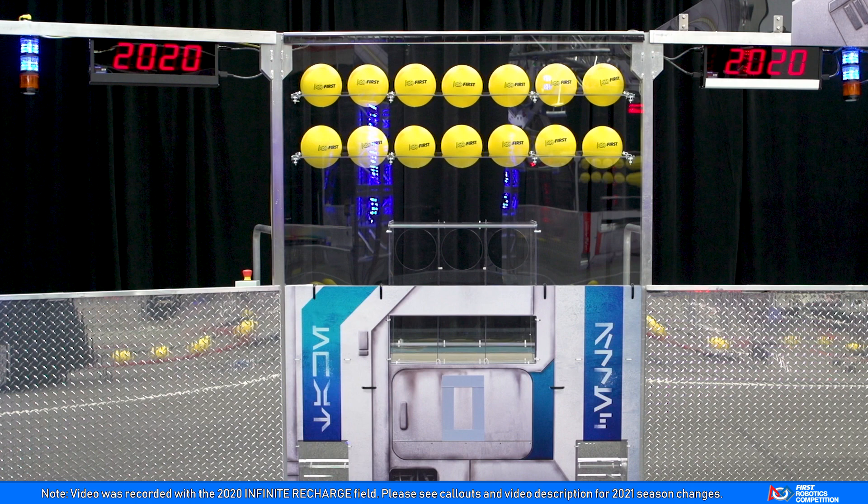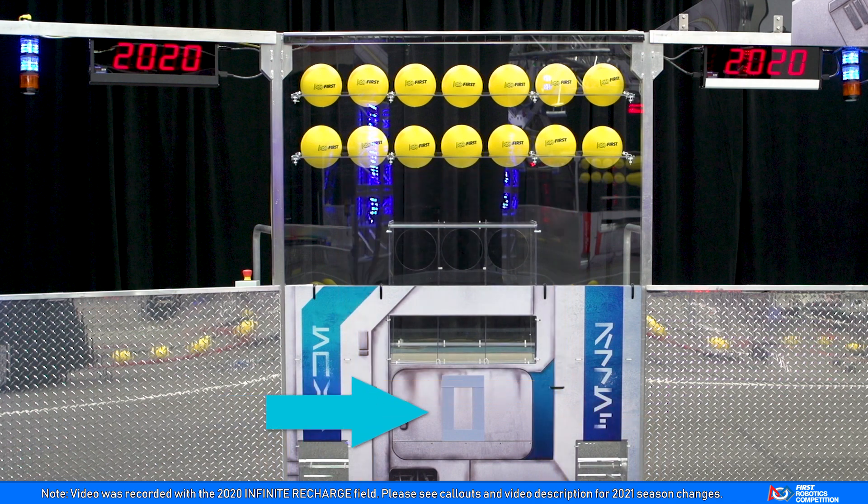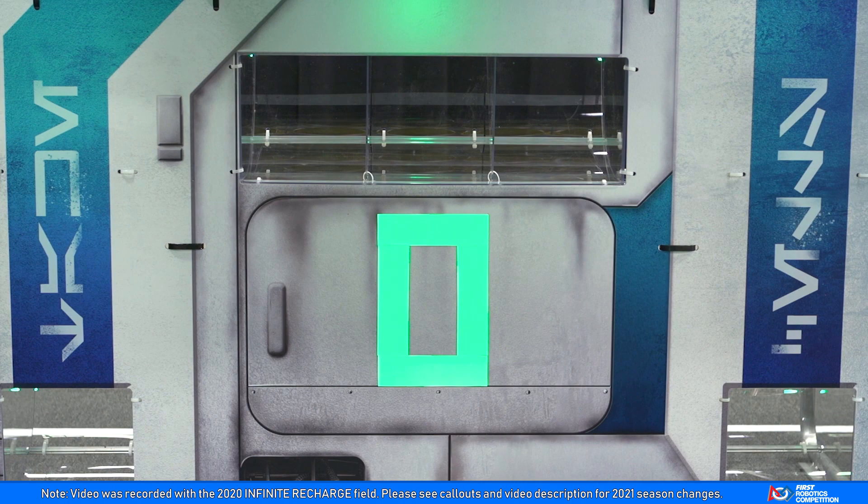Each loading bay has five field side openings. The top three are side by side, while the lower two are in the corners. There is a rectangle of retroreflective tape to assist droids with alignment to the loading bay.